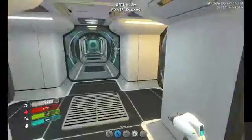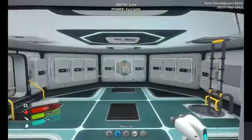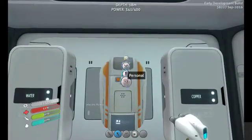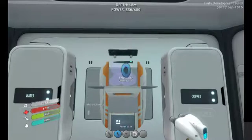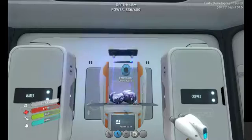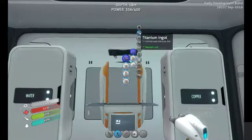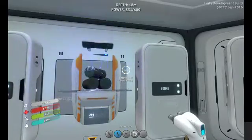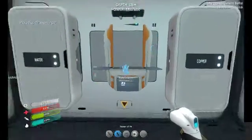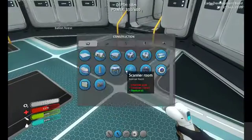Right, so now you can see we're down to 400 units here. This should not really take us too long. We're going to go to Resources, Basics, and titanium ingots. And we've got two there — that is what we need.